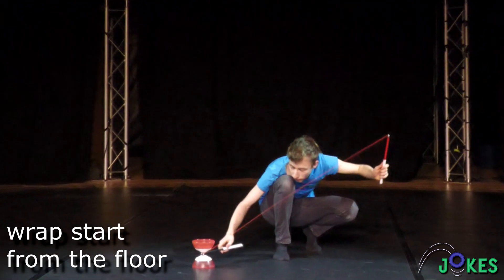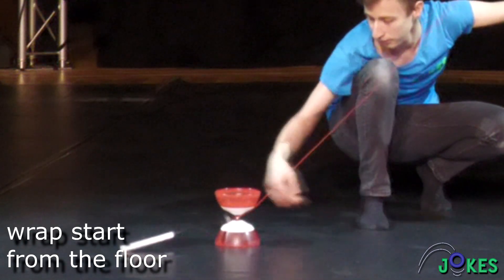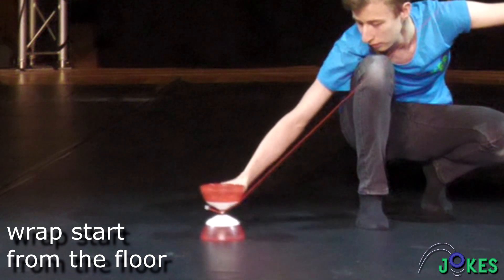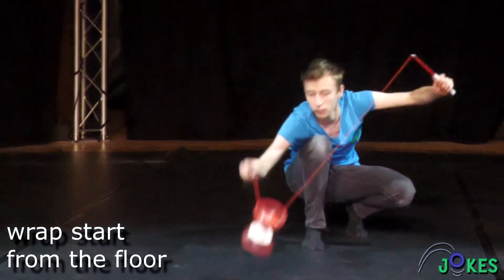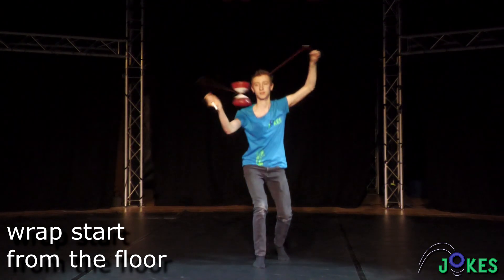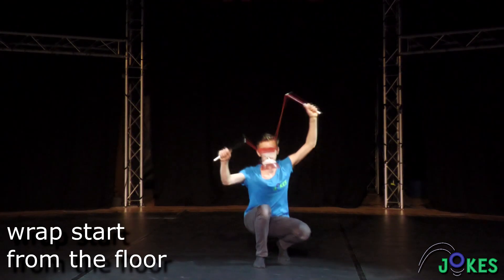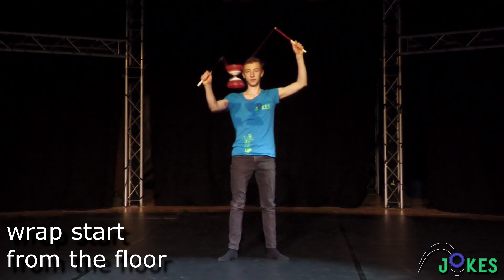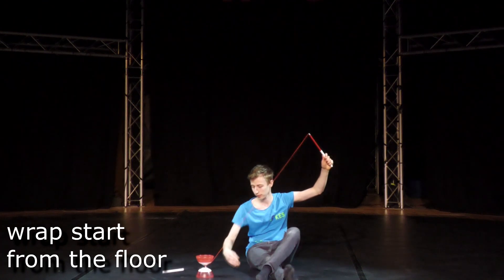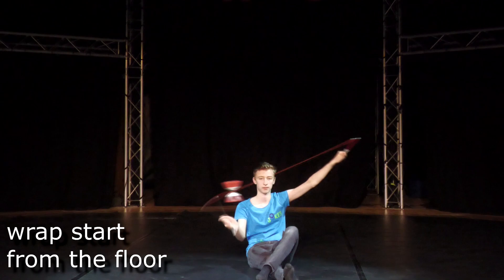Wrap the string around the Diablo by throwing the stick underneath the string and around the axis. Now you push the Diablo away from you to have some space for the pulling motion. Pull the Diablo towards you and bring it up at the same time. This entry is particularly helpful if you have limited space, for example while sitting.